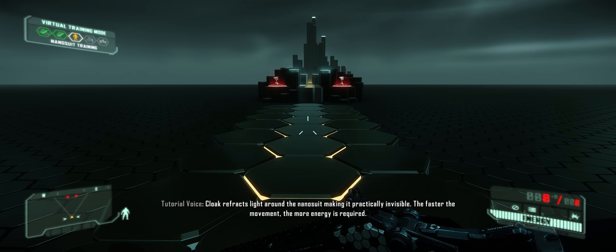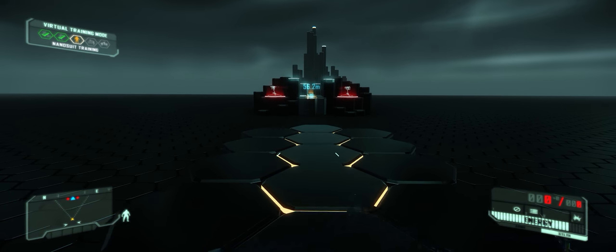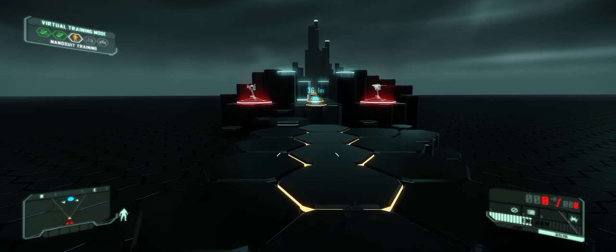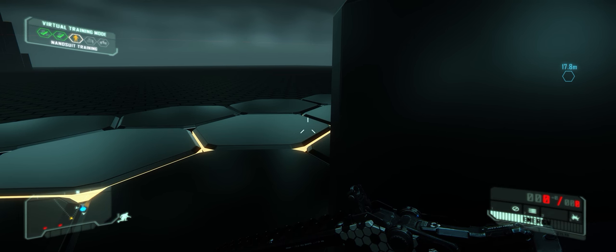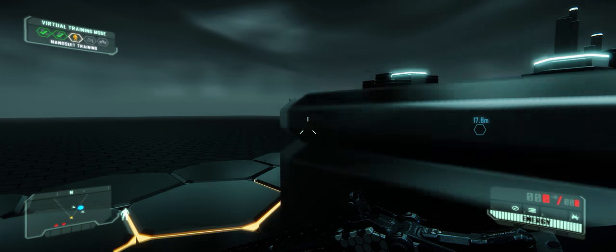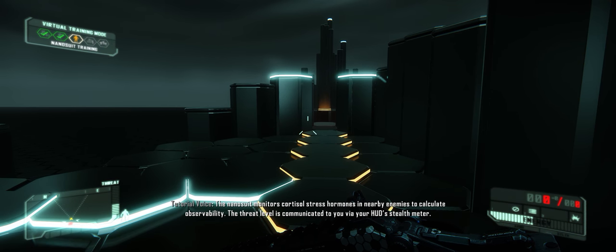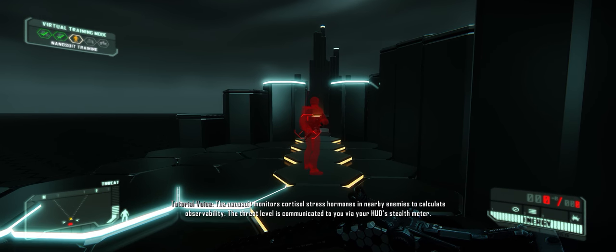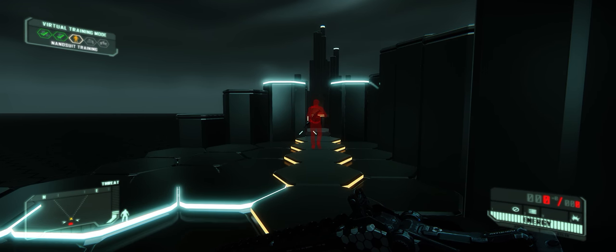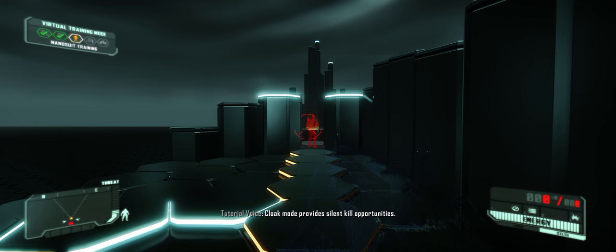Cloak refracts light around the nanosuit, making it practically invisible. The faster the movement, the more energy is required. Combine nanosuit modes dynamically to maintain combat advantage over your enemies. The nanosuit monitors cortisol stress hormones in nearby enemies to calculate observability. The threat level is communicated to you via your HUD's stealth meter. Cloak mode provides silent kill opportunities.